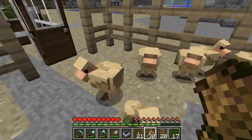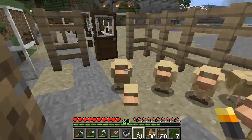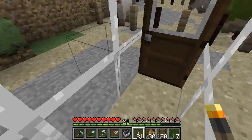If you wave the wheat around, it gets the chickens all excited and they come towards you. Then you can make your escape, hopefully quickly enough that they don't sneak out the door.